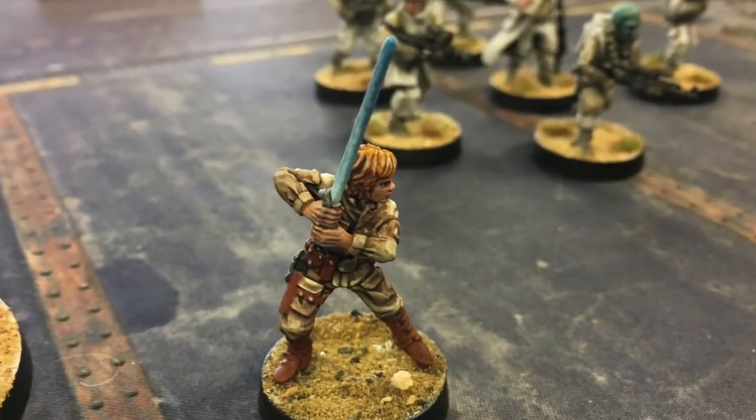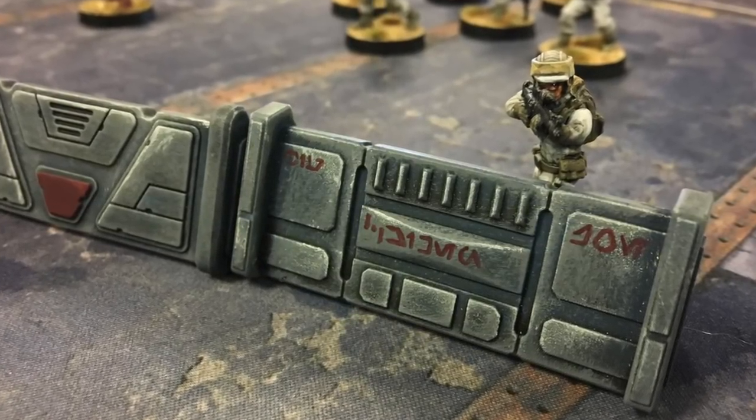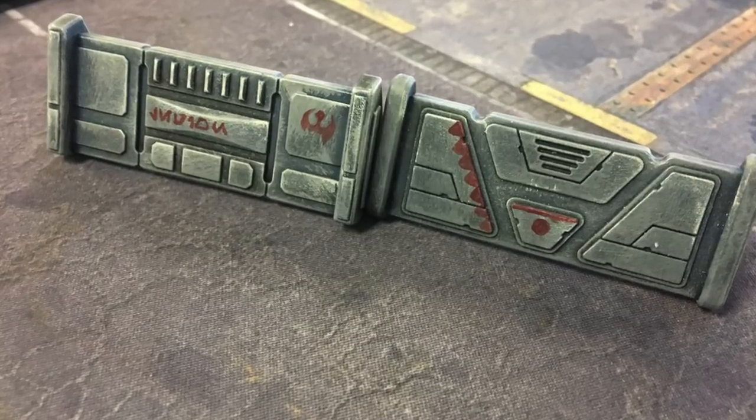One thing I want to point out right here — these are called the Imperial Bunkers. They're obstacles that you can place to block line of sight or to give your soldiers cover. The first thing that jumped out at me when I first saw these bunkers was I loved them; I liked the look of them, and I even made some — I'll put a link to the video right here. These are Imperial Bunkers, not Rebel. And I am planning on playing the Rebel side as much as possible. This will be my last Star Wars video before the game is released.